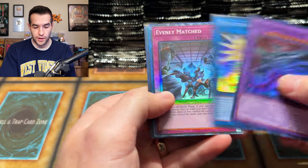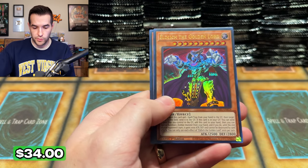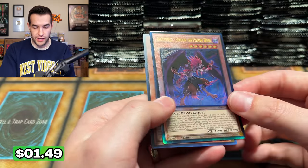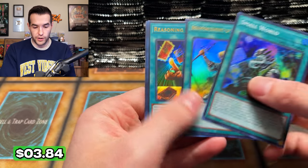Egyptian God Slime, Nightmare Unicorn, Evenly Matched — beautiful! Chaos Space, Nibiru Primal Being, Eldritch, Lava Golem. Nadir's Servant, Evenly Matched again, Red Eyes Flare Metal, and a Blackwing Samoon the Poison Wind — interesting one to be in here. Blackwing card for Simo — I actually used that in a Blackwing deck on Duel Links at one point.